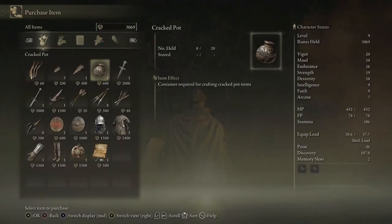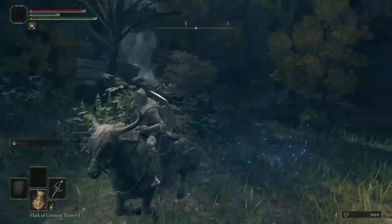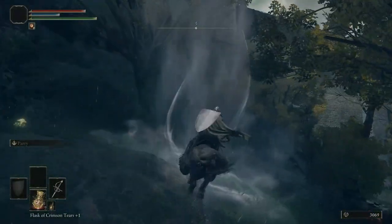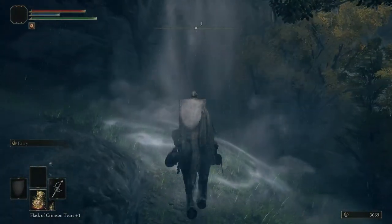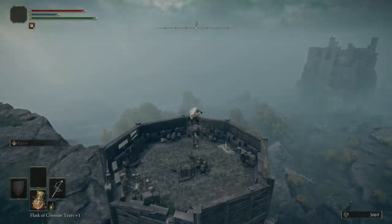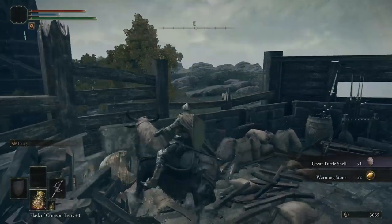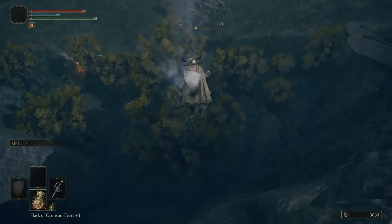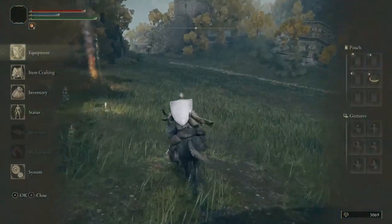The important items on this merchant would just be the cracked pot and the stone sword key. Everything else is collectible, stackable, farmable. If we look at the grace, we have the merchant here. Back to the left, there is an airlift. We're going to be looking at this tower in the background and jump at it using this airlift so we can gain access to the items inside — this item, the great turtle shell, and also a warming stone, which you can drop down to temporarily have a bubble of healing around you. And we can jump on this airlift again, which reduces all fall damage.